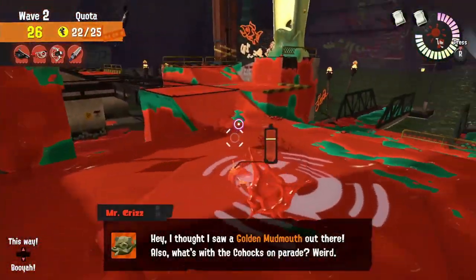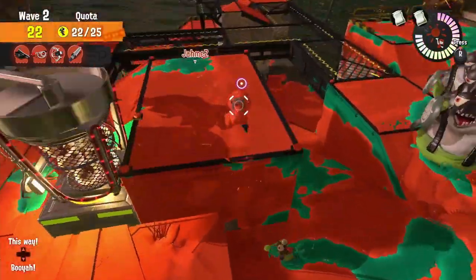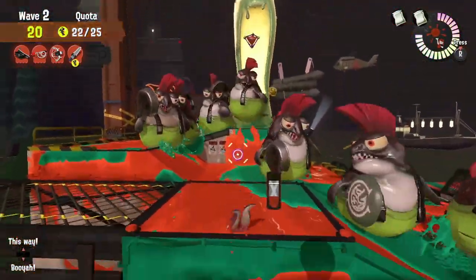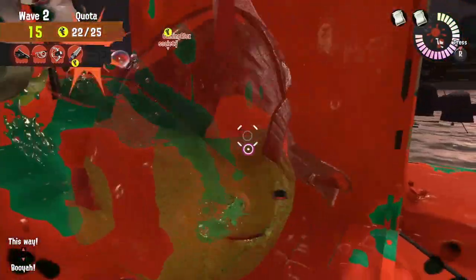During a Mudmouth occurrence, since we have the Stamper and the GooTuber, it should be pretty easy to keep lesser control. No matter which lesser is spawning, it should be easy to keep control over them. Just make sure you stay focused on eggs and where those lessers are coming from. But it should be a pretty fun wave.